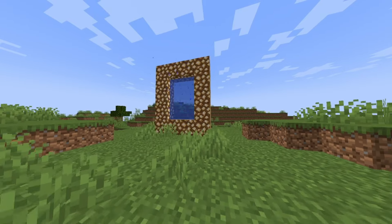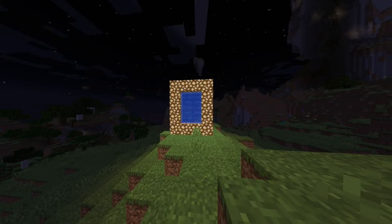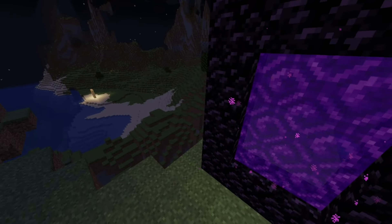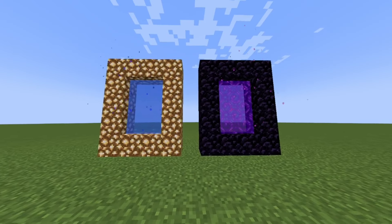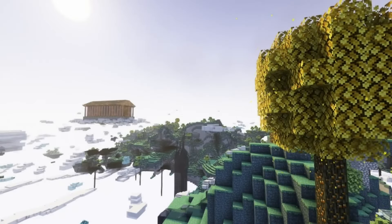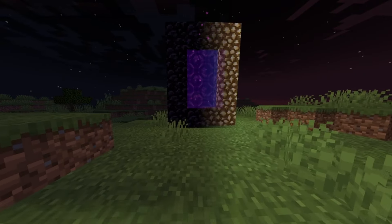The portal itself had a very interesting design. It had the exact same shape as the Nether portal, but uses the bright, almost ethereal looking glowstone blocks instead of the heavy, dark obsidian, and uses water to activate it instead of fire. The two portals and their respective dimensions couldn't have been further apart from each other, but both served the same function: bringing the player to another world.